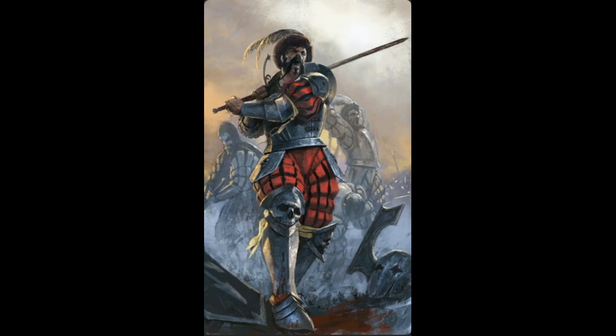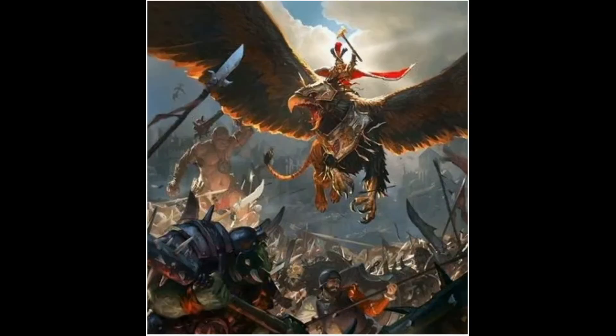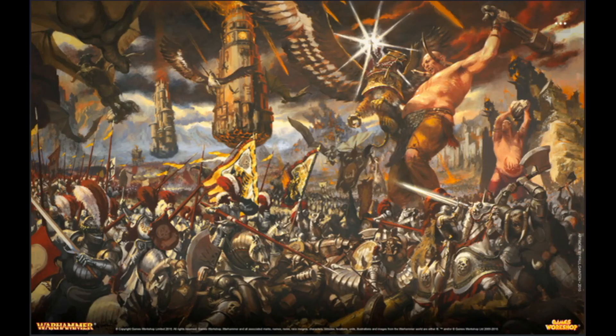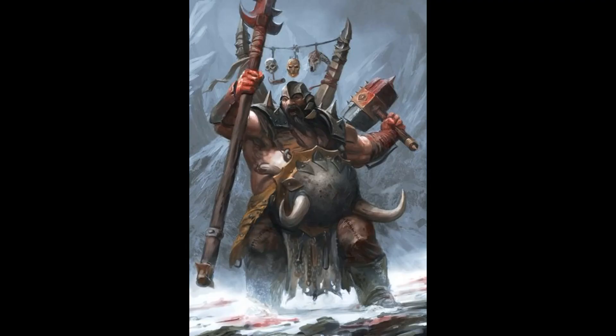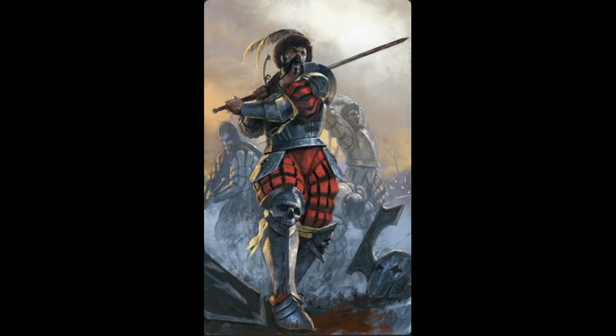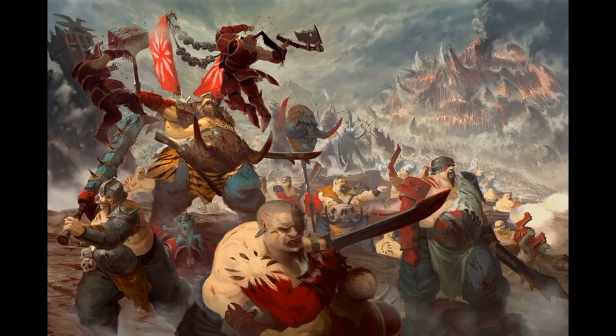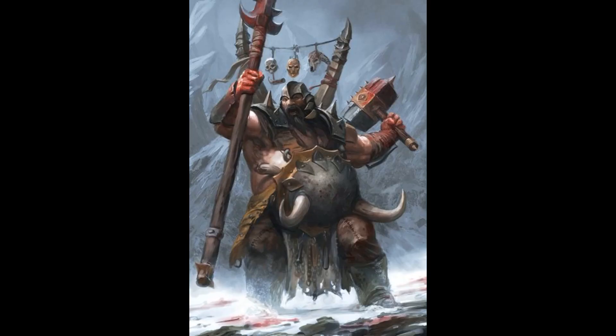The General joins the fight, dealing the killing blow to some Ogre Gluttons. The Slaughtermaster gets in on the fight, issuing a challenge to the Free Guild General with little to show for it. The Free Guild's Battle Mage has little impact on the fight so far. Ogre Gluttons fall to the remaining halberdiers, leaving the Slaughtermaster to fend for himself. Ogre gut magic has turned foul and has no effect for the Slaughtermaster, which he desperately needed to survive the battle.